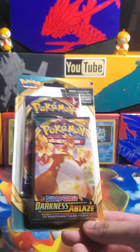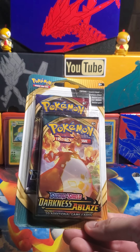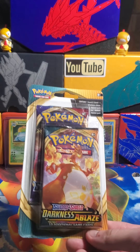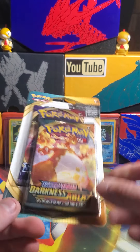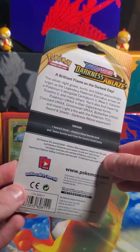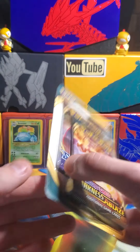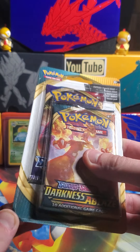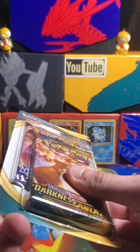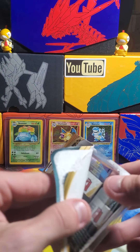You get two packs for the price of one, really good deal, so I scooped up eight of them. I've been seeing people getting really good luck from these little things, so I'm just gonna open up one of them today. I still have my other seven. It's a simple two-pack blister — it comes with a pack of Darkness Ablaze and a pack of Sword and Shield base. The back says one Darkness Ablaze and one bonus booster pack, but all the ones I've seen have contained Sword and Shield base. If you've seen another variant, let me know in the comments.